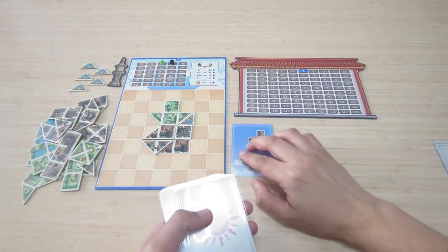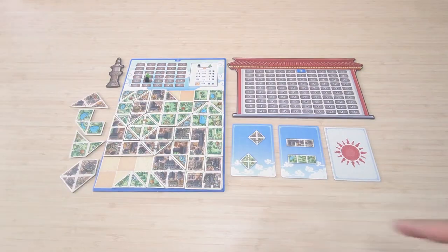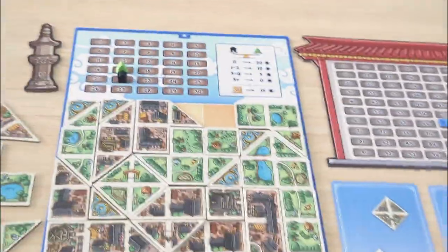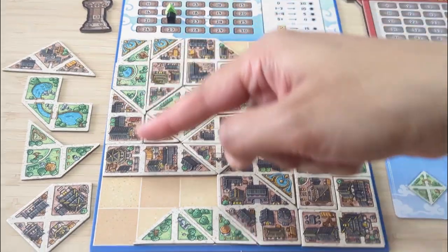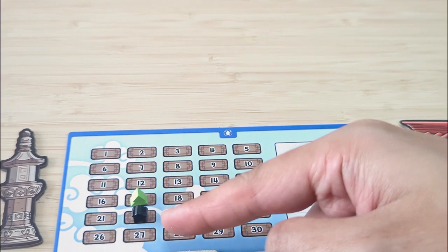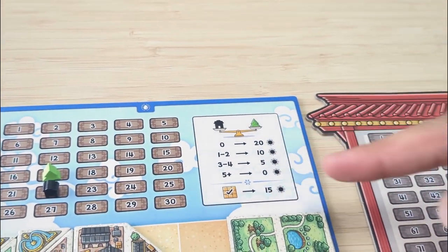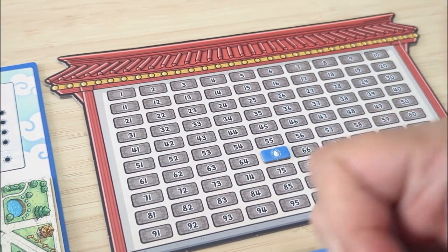At the end of the game and at the end of the 6th round, the players will score some extra points based on the following. If the player filled out their entire city board, they'll gain an additional 15 victory points. Each player checks the distance between their black and green balance markers, and depending on the distance between the two markers, players receive additional bonus points. The player with the most victory points is the winner.